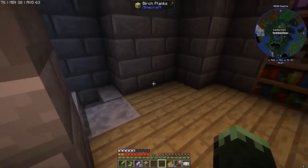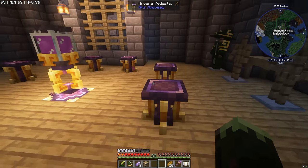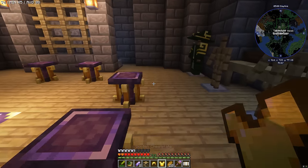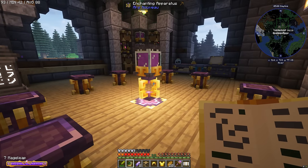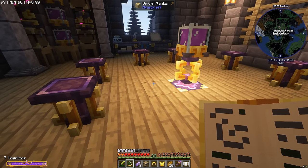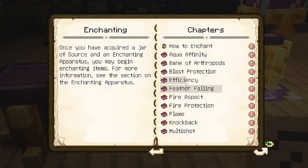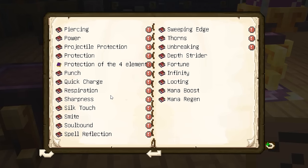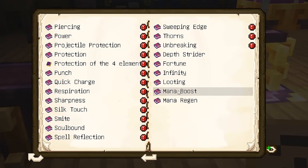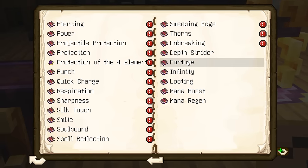How does Ars Nouveau enchanting work? Just like in Minecraft, you can put enchantments on items. You can also put enchants on pieces of gear you have on you. Basically, you have to rank them up — Tier 1, then Tier 2, then Tier 3. It's a little more complicated than vanilla crafting, but it means you can cherry-pick the exact enchantments you want. We're looking for enchantments to make mining easier — things that give us more mana to cast Touch Dig. Fortune won't really apply since we're using Touch Dig, but epic mana regen would really help.